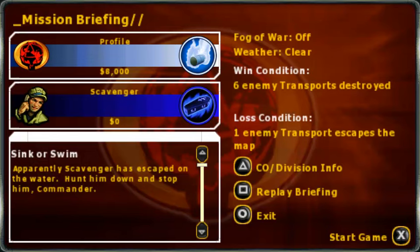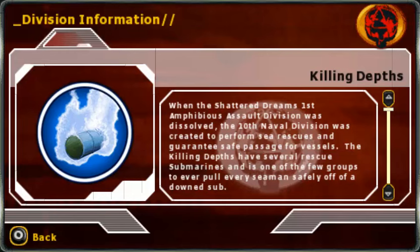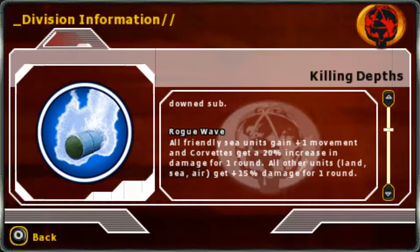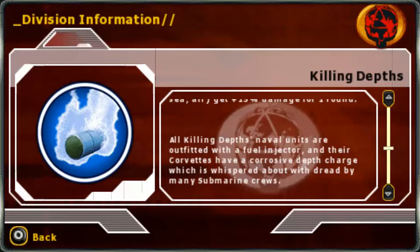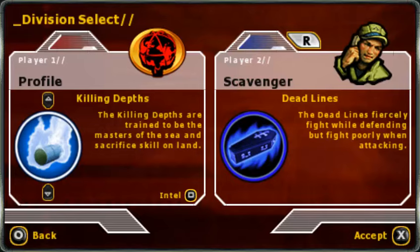I forgot how crazy this map is. It's so hilariously broken. I don't think it would be if it weren't for the ambush mechanics I've already demonstrated. So we have the most basic Navy CO slash division ever. They trade their land skill for the sea skill, which as we all know is a great trade. Regular division power gives plus one movement, and the superpower gives plus two movement. Battleships even gain one range.